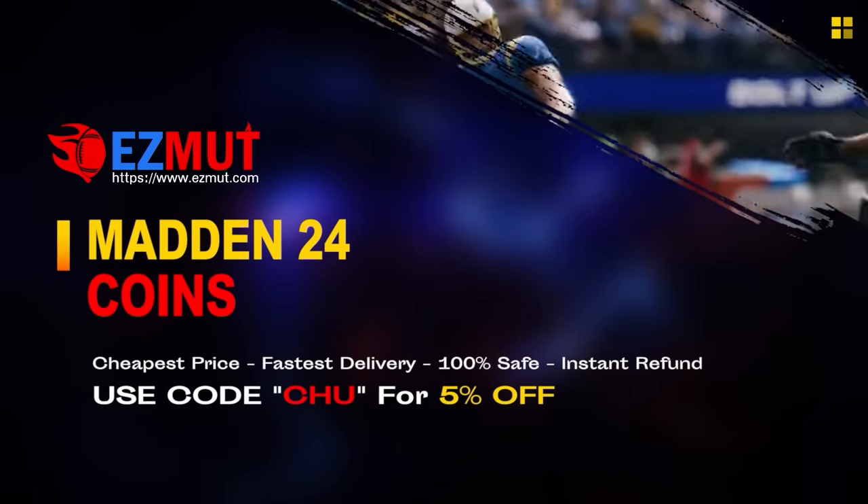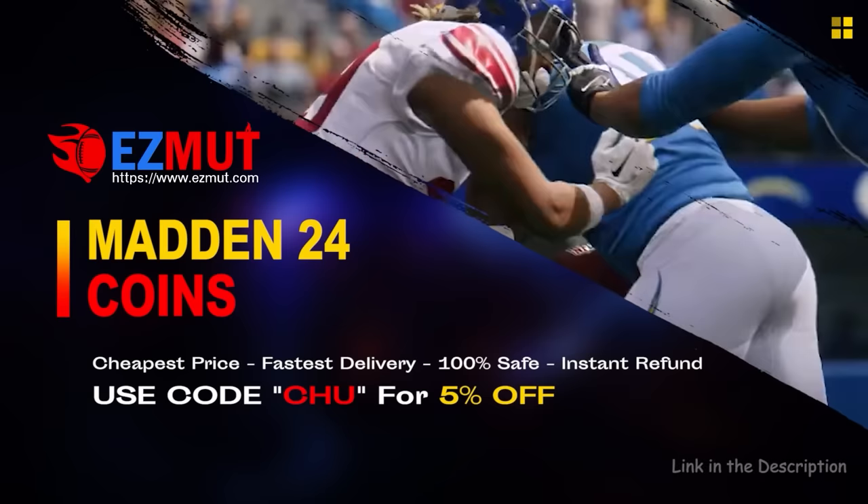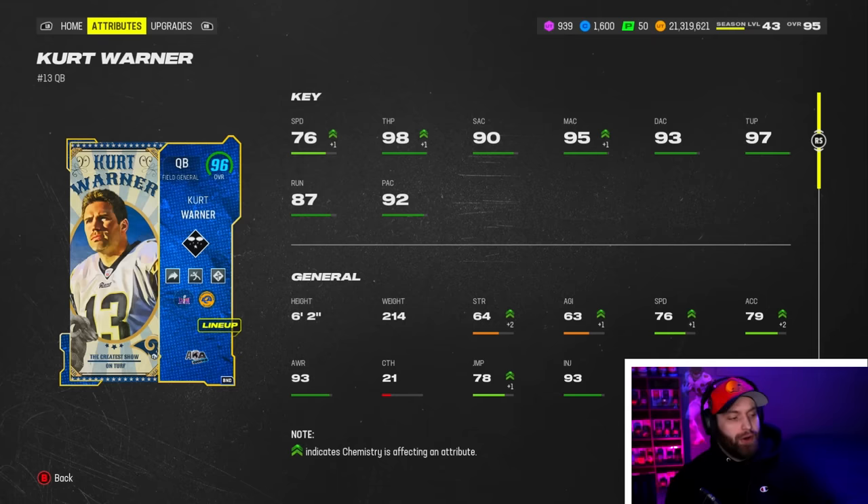If you are looking for cheap fast Madden coins to build that god squad you always wanted, head over to my sponsor EzMutt and use code chew for five percent off your order. The link is in the description.